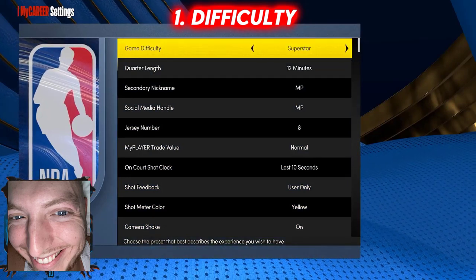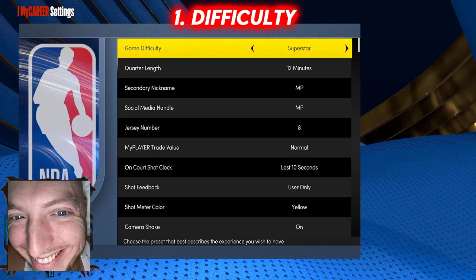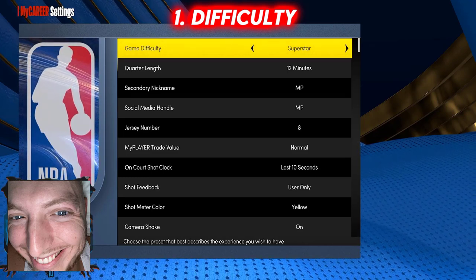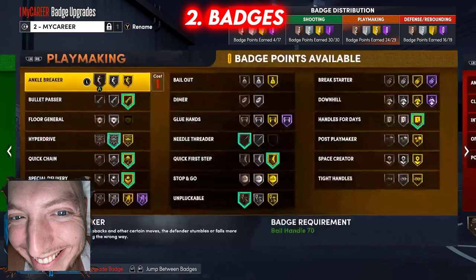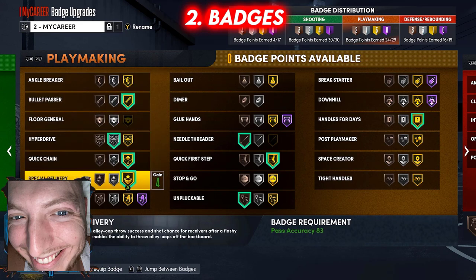For next gen, put this on Superstar, 12 minutes. Pay attention because if you don't you'll screw up and miss badge points. For badges: put on Quick First Step, Special Delivery, Bullet Passer, and Needle Threader. It works better if you have Needle Threader on at least silver or gold. If you don't have the badges unlocked yet, the method still works — just keep doing it until you get them.